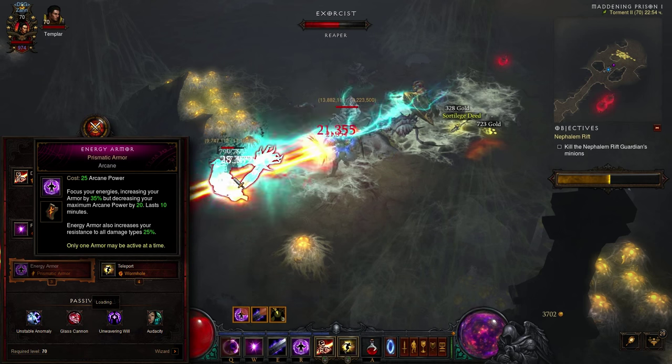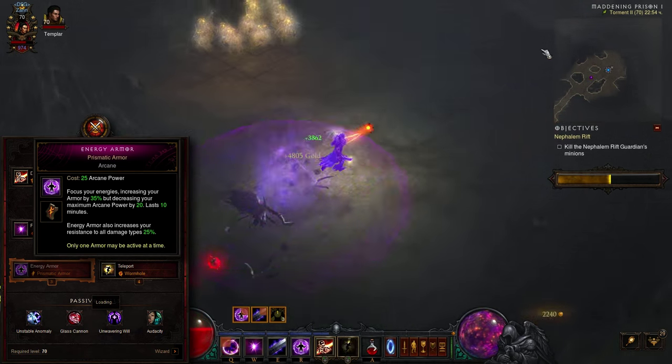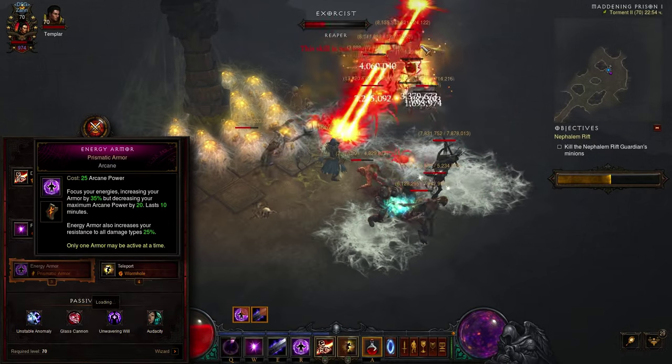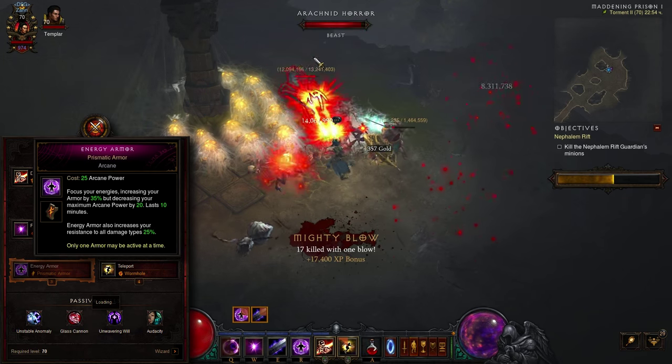The shielding spell of choice is Energy Armor. It has an undeniable drawback in the reduced arcane reserve, but the toughness improvement more than makes up for it — a 35% armor boost coupled with additional all-resistance from the Prismatic Armor rune.